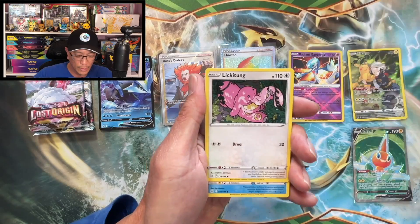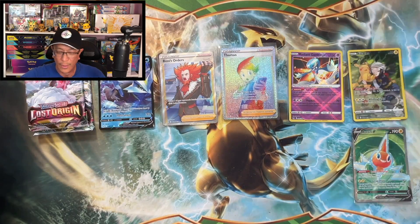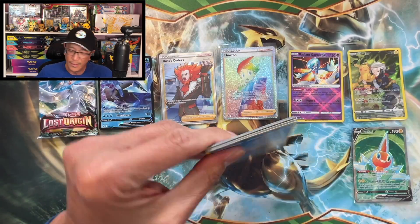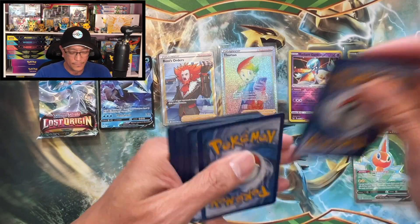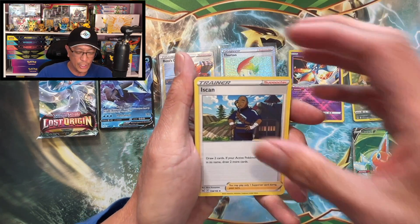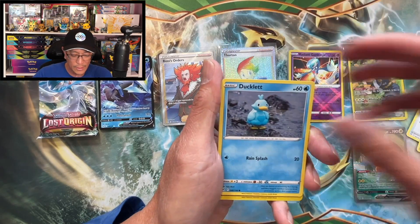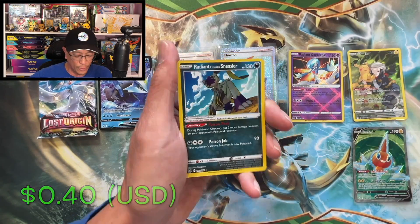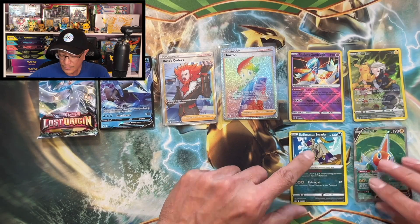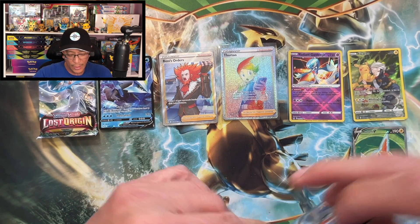V-star card, Mime Jr., Clefairy, Lickitung, Horsea, Shuppet, Torkoal — reverse holo. Don't tell me only one hit from this box — there's gotta be one more hit. Darkness energy, Gastly, Ducklett — there it is! There's the hit we were waiting for — Radiant Hisuian Sneasler! Spiritomb non-holo. Second hit from this Elite Trainer Box.